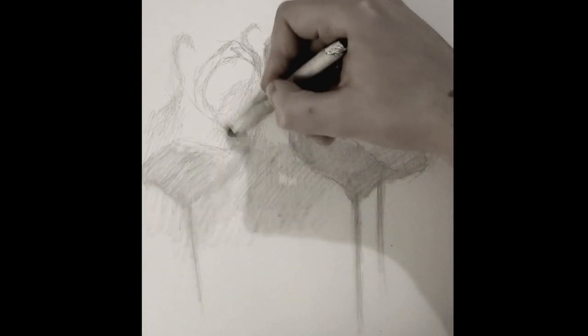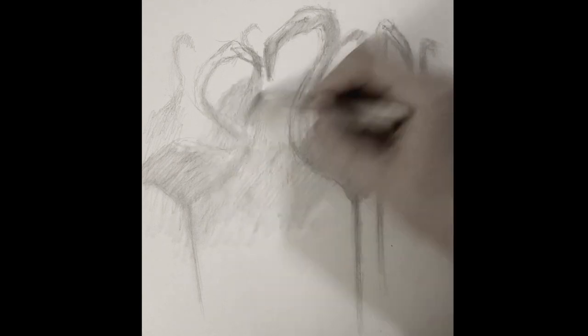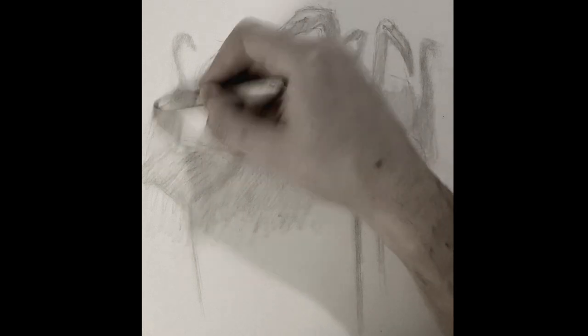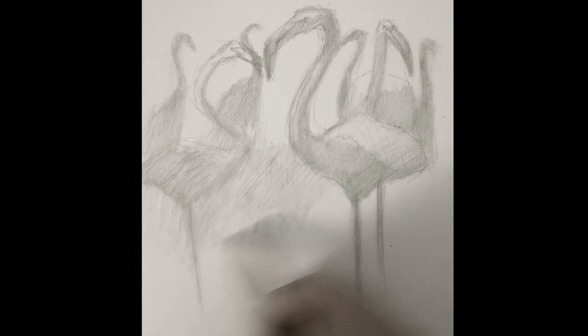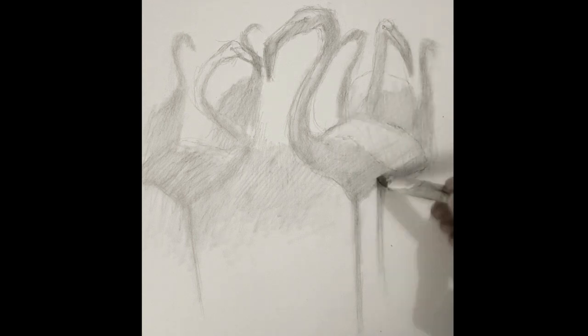If you want a smooth shading style, you have to start with a base like I'm doing now. I think this video is going to be quite short, which is nice — not every video has to be over an hour. Since these are just flamingos, we're not going to add a background, so it's going to go quite quick to draw.